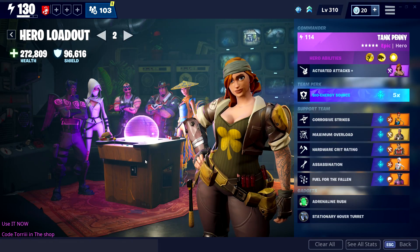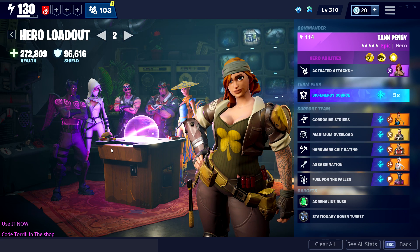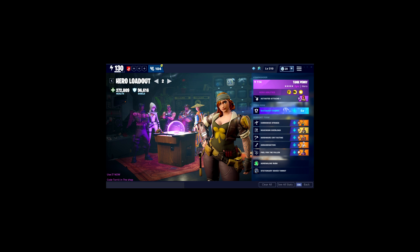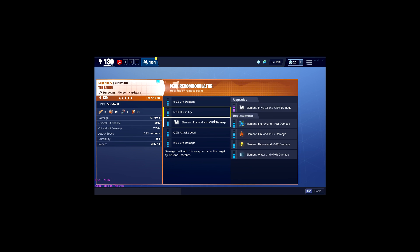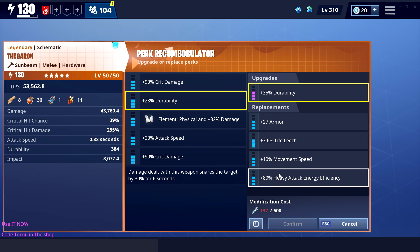Here's the loadout. Finally, we're playing with Tank Benny - pay attention. I just want to say one thing: every time I log in to record, people in the comments are already telling others to use my code. I don't tell them - they just come up with it themselves. So thank you so much, you guys are awesome. Alright, so this is the loadout I went for. Let me explain why I didn't put heavy attack efficiency on my weapon. I could have changed this perk, but I didn't - it's still durability. If I'm gonna change it, it would be to life leech.